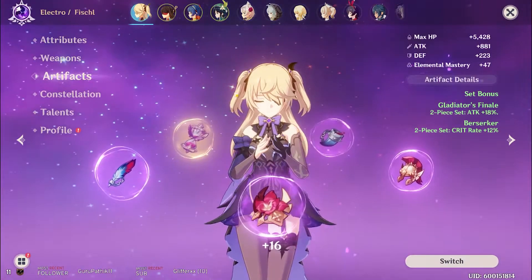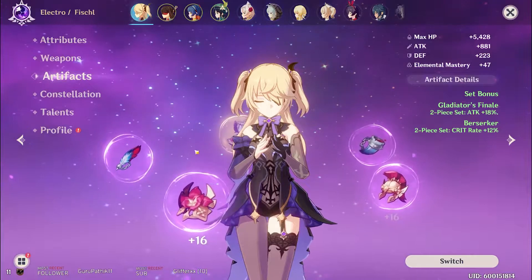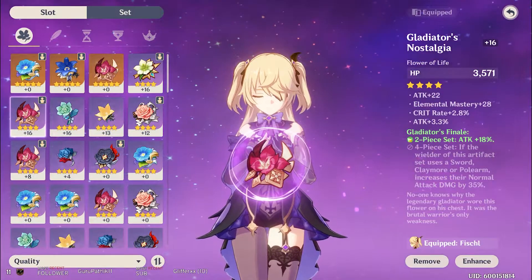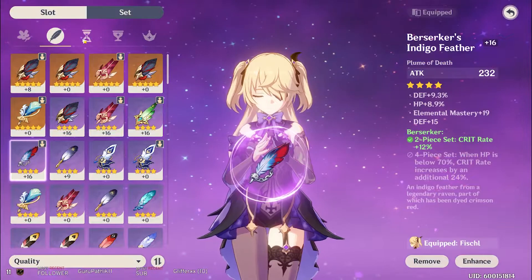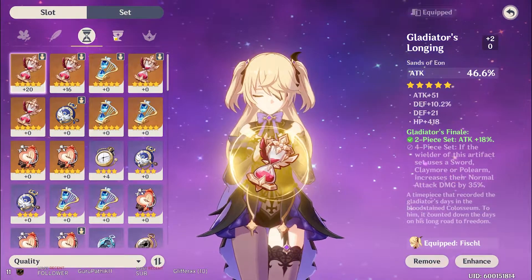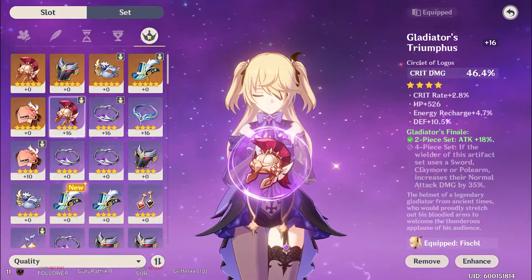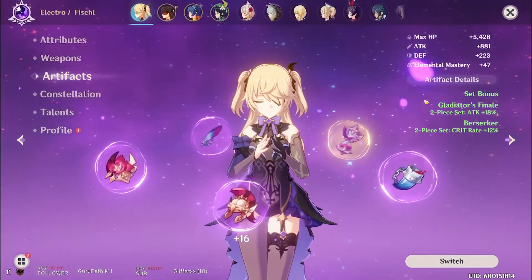Here comes the tedious part. You'll need to click through all your artefacts and note down any line that has percentage attack and add them together. Don't forget that percentage attack from sets is also included here. Then do the same with flat attack. Then finally, you'll add all the percentage elemental, percentage physical, percentage normal, or charged attack bonuses together. They go in a separate column. Once again, don't forget to include set bonuses.